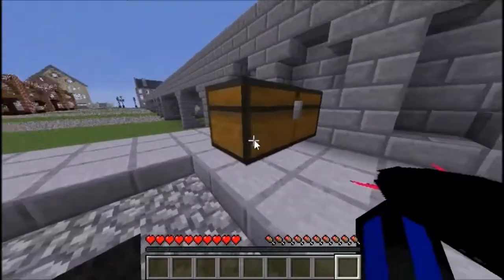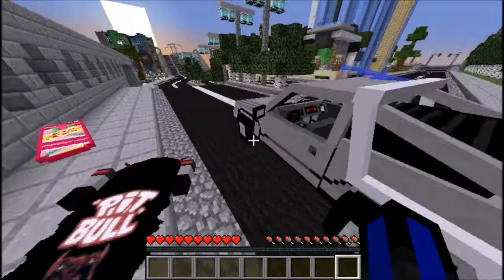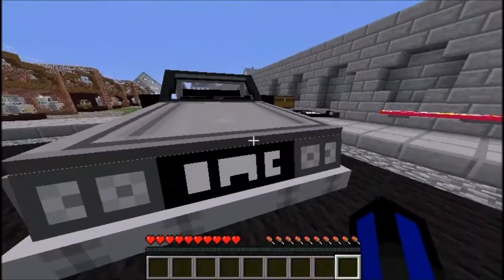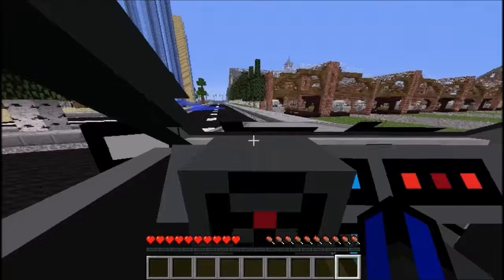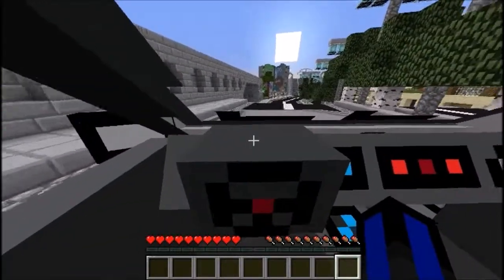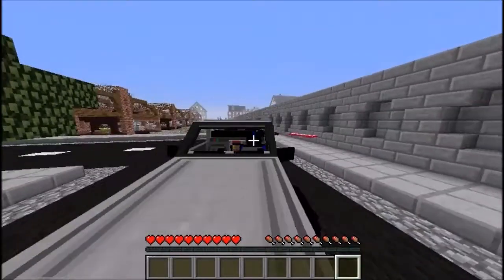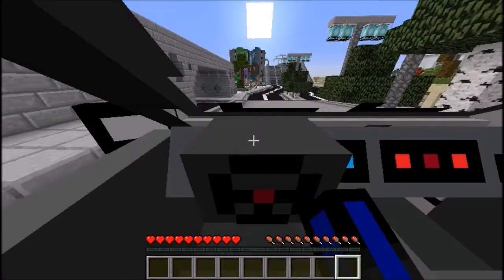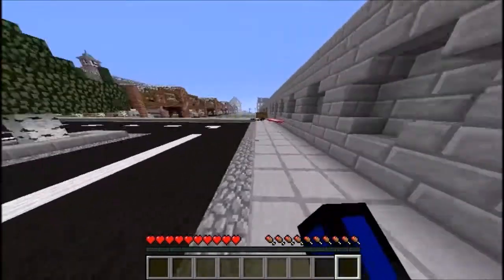Here we have the DeLorean. The DeLorean looks a bit weird at the moment but it's rather cool actually. It's also right-click to ride. It is really slow though, so it's more of a pimp-your-build item. It drives really slowly. Just right-click to get out of it as well.